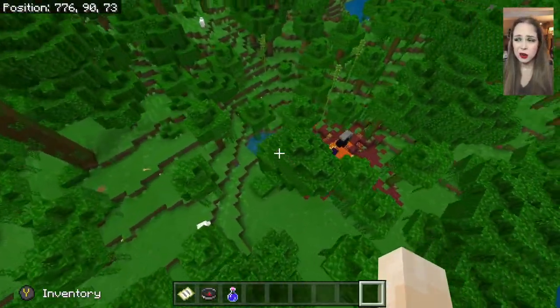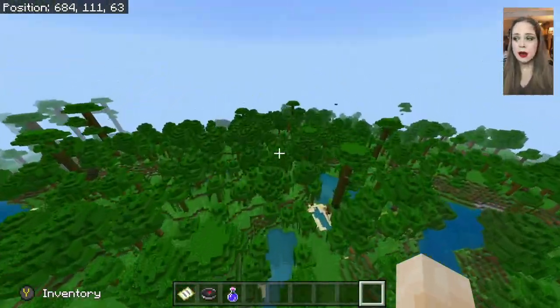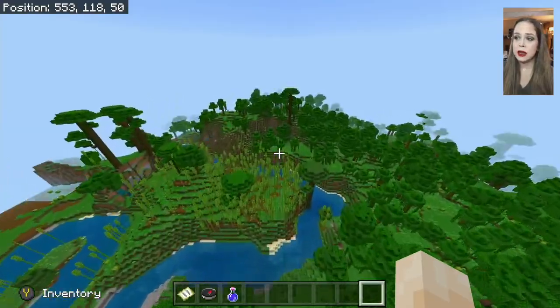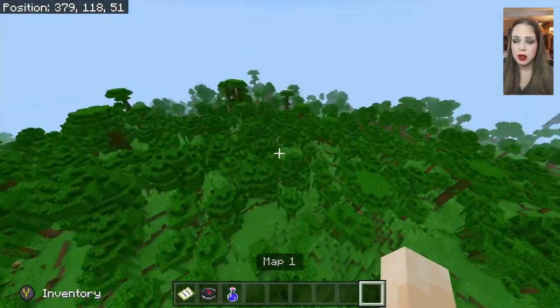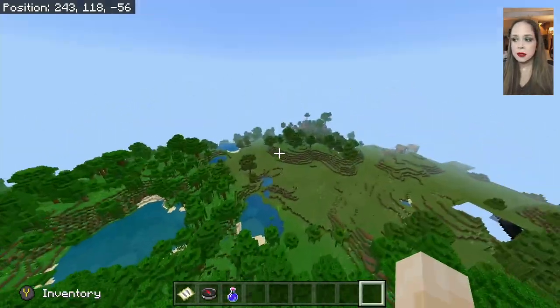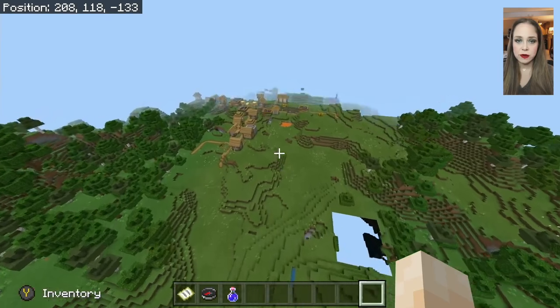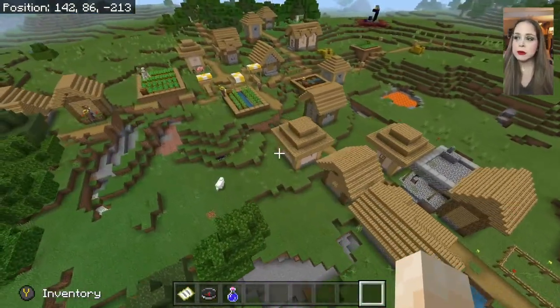Often there's only one or maybe two; sometimes it's hard to find them. In this one, unfortunately, there's just the one that's super close. I'm sure you'd find another one if you did a lot of traveling, because there is a lot of jungle even off the spawn map — if you travel off spawn map you'll find tons of jungle. And there are even ruined portals.